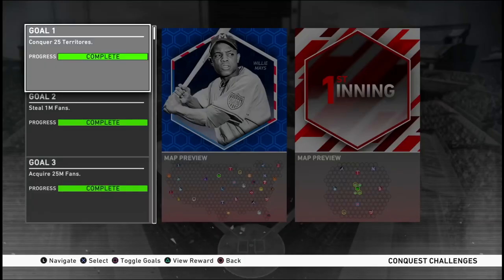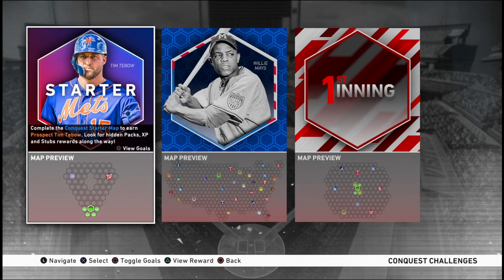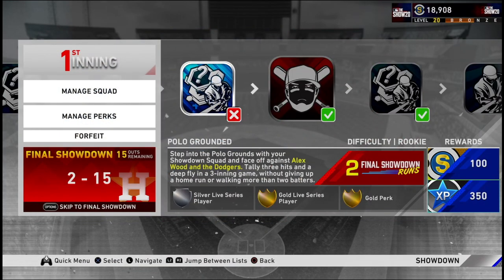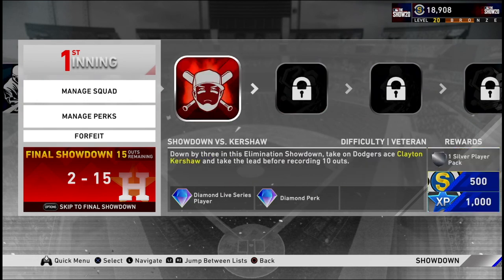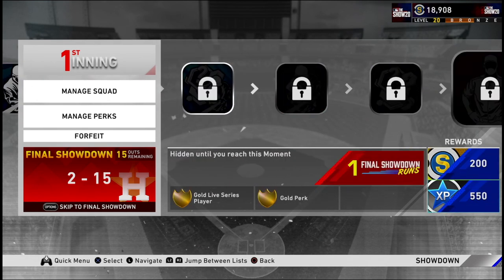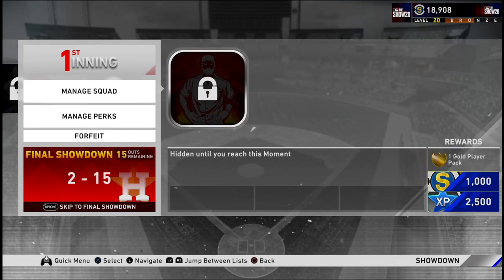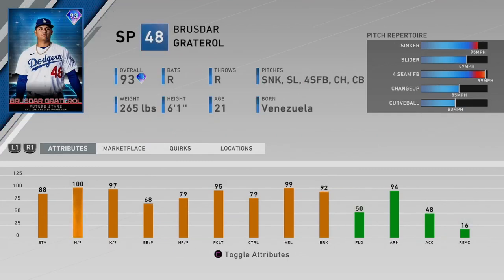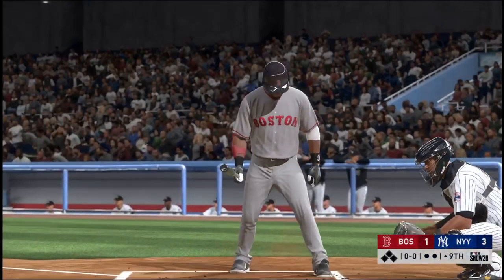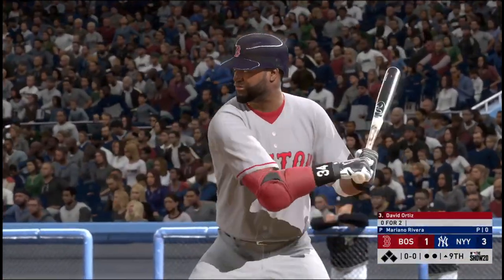It won't be a mode for everyone, but there's plenty there whether you want to face off against other players or stick to offline team building. The best part is that you can unlock everything in the mode without spending a dime, though hopefully with MLB 21 they make it a bit easier for players to unlock the best cards and players. As someone who's never been a fan of collectible card game and ultimate team-like modes, Diamond Dynasty is the one where I find myself actually getting into it each and every year that the game comes out.